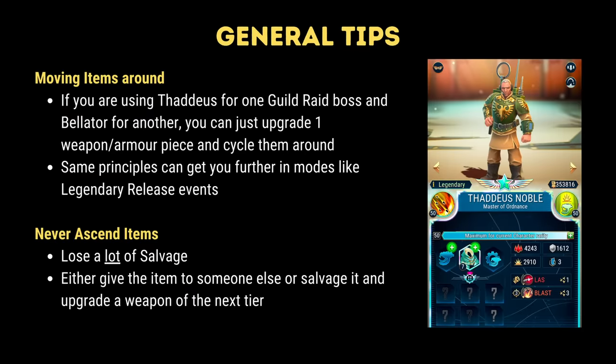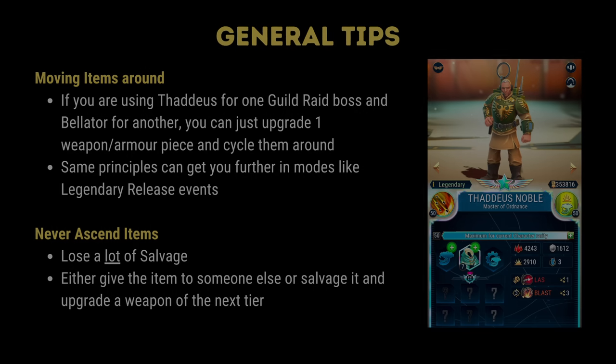Let's wrap this up with a few final points. Remember that you can move items around — there is no reason for you to be upgrading or buying 40 pieces of legendary gear; just move them around prior to battle. Never ascend your items between rarity — you'll lose a lot of salvage and it's better off just waiting until you find the necessary item rarity organically. As the game progresses, item impact becomes smaller. For example, the level 50 Kalgar passive contributes roughly 8 times more than a legendary gun for Bellator. However, if you're somebody who's looking to squeeze the most out of your roster, Nimac's table will tell you the best item to equip for any given character.